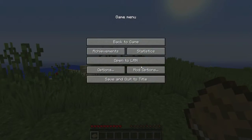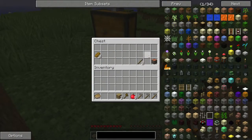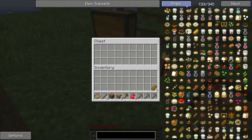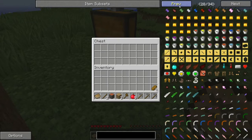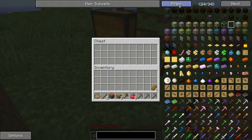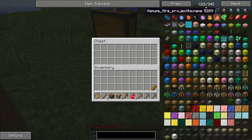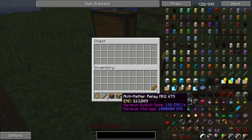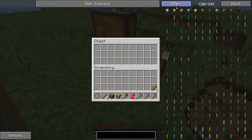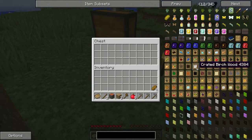Let's go over all the mods we have on. First off, we have Tinker's Construct. We don't have Galactic Craft because I couldn't do it. We have Pam's Harvest Craft, Adventure Backpacks, Tinker's Construct, Project E, Better Chess Mod, and Ender I.O.